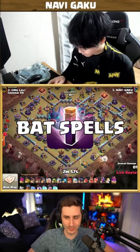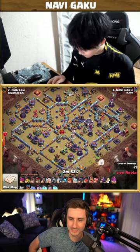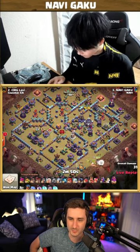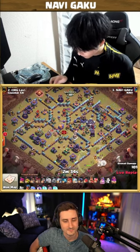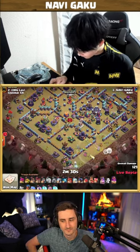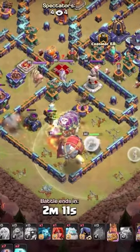Bat spells — buckle up, ladies and gentlemen, here we go! Gaku, the biggest thing when you come in with bat spells is you gotta look for the splash. We got one, two multi-target infernos taken down, and so far two wizard towers — but is it really worth it to use the bats there?